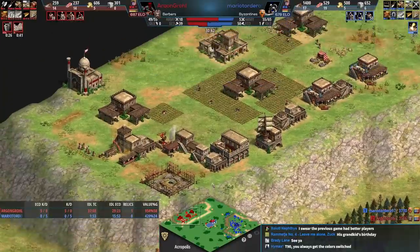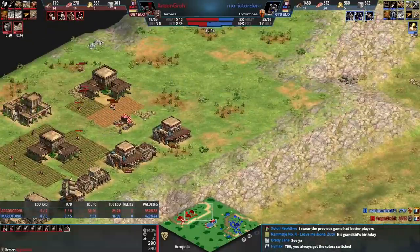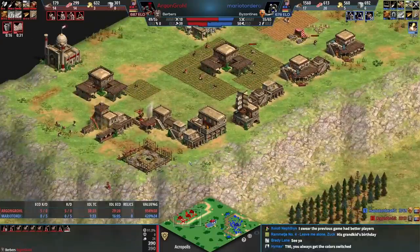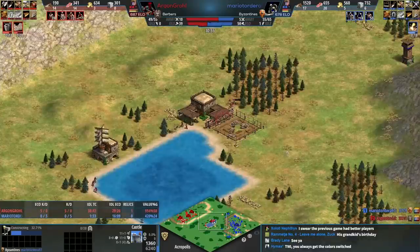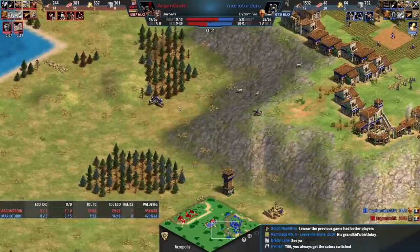Castle on the hill for red — I don't love this spot, I'd prefer where the gold and stone are. But castle on the hill is good. Blue is still making light cav.